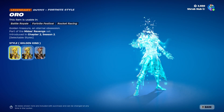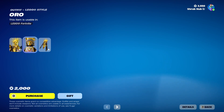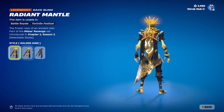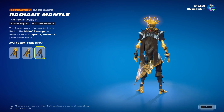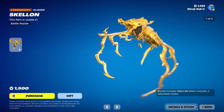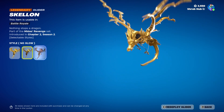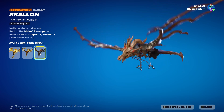Then we have Oro back from Chapter 2 Season 2. He has the Nodalow and Stelocentian edit styles. This is his Locker style and he comes with the Radiant Mantle back bling with the Nodalow and Stelocentian edit styles — it's pretty clean. Then we have the Stel Long glider from Chapter 2 Season 2, which also has the Nodalow and Stelocentian edit styles.